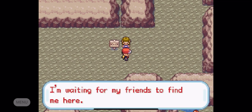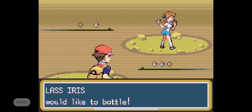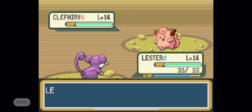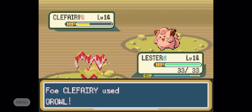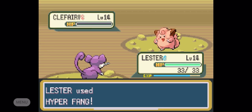I want to talk to this girl. She says she's waiting for her friends to find her here, but she's hiding in a really bad spot — she's hiding behind this sign and I saw her instantly. So Lass Iris is going to send out her Clefairy, female level 14. Lester has Hyper Fang, so hopefully he makes quick work of this. I know she might have Infatuation as her special ability, but he's going to hit her with another Hyper Fang and that's just going to make easy work of her.